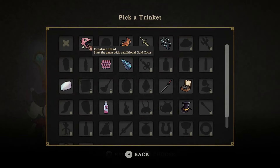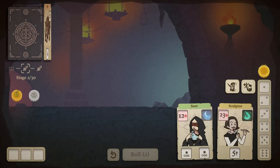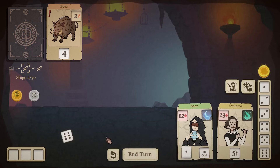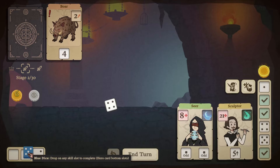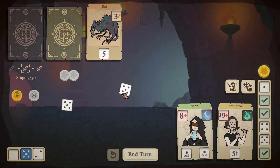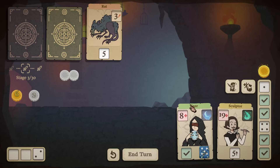We'll take the gold coins and the rare companion. We've got the Seer next stage — complete a random enemy die slot, nice. We need an odd slot for that. I'll take the two here. They'll deal the damage to the Sculptor. That one's completed immediately, which is phenomenal for us.